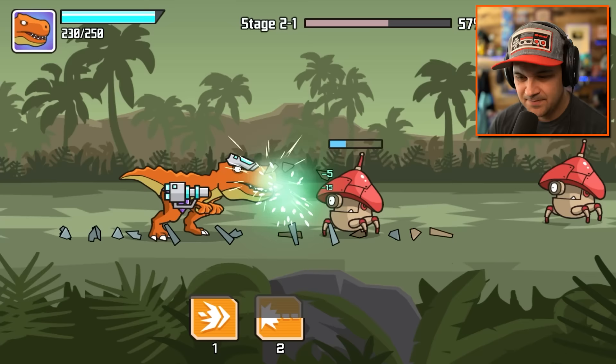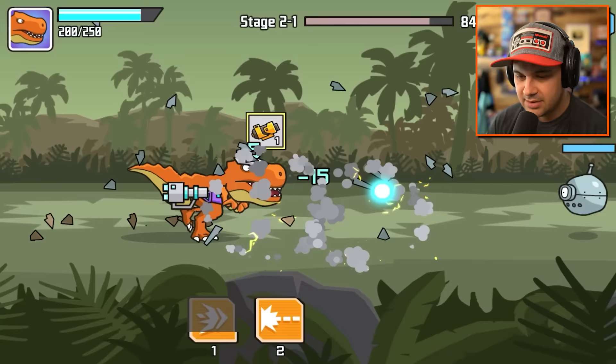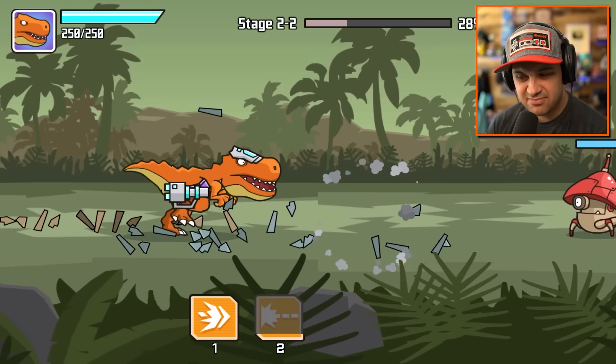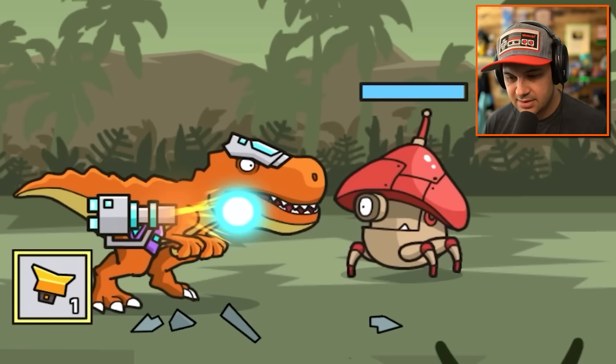Our attack has been upgraded to this orb of death. That is awesome. Let's power through these mushroom bots. Blast them. Get out of here. You stink. The enemies are definitely getting stronger, so it's a good thing we're upgrading. Each stage seems to have five sub-stages. Gotta save your super abilities for the mushroom guys because they're tough boys.